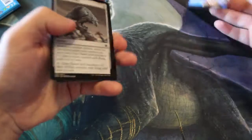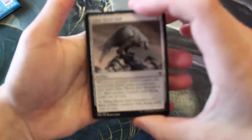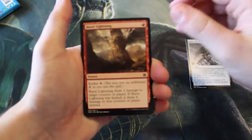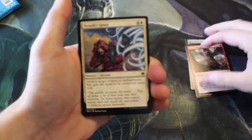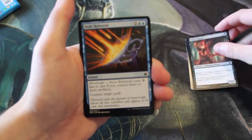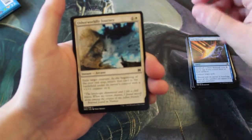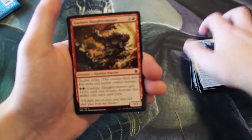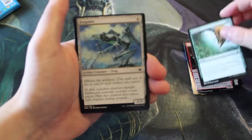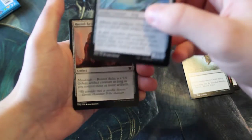I'm not too positive about the common and uncommon slots having too much value, but we'll see. Starting us off: a Glint Hawk Idol, a Burst Lightning — which is definitely good — Tarashi's Grasp, Sickle Ripper, Stoic Rebuttal, Otherworldly Journey, Viashino Slaughter Master, Plummet, and Frog Might — great in the affinity deck.